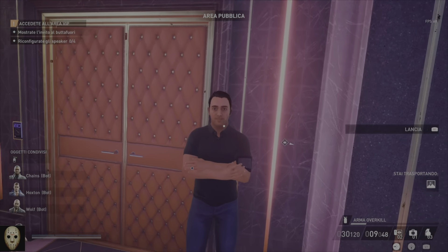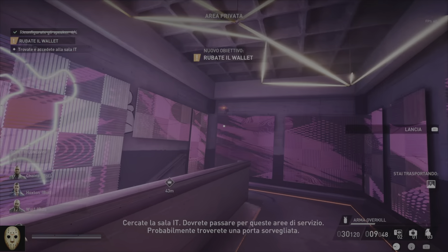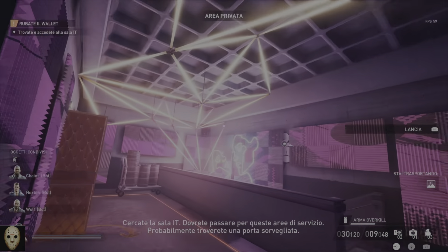You got an invitation? All right. Look for the IT room — you'll find it through these service areas. It's probably behind a guarded door.